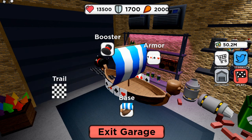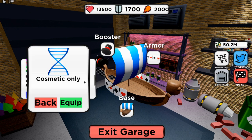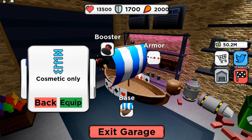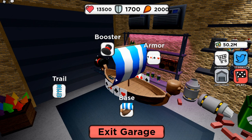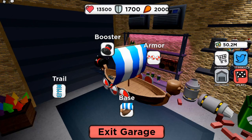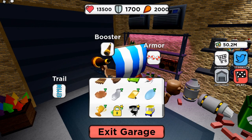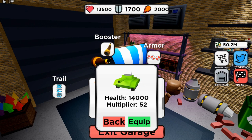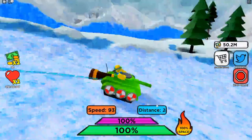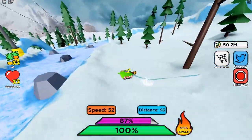You also get this trail — not sure exactly what it is but it looks nice. Let's equip all this cosmetic stuff. And now let's equip the tank, because this tank looks pretty awesome — and you actually sit inside it!